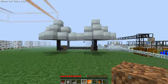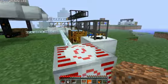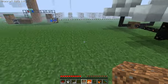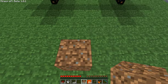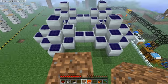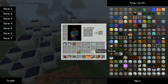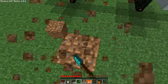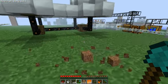Now what we have here are the so-called solar flowers. Let me get on top. So these are the so-called solar panels — they're the 5x5 design.